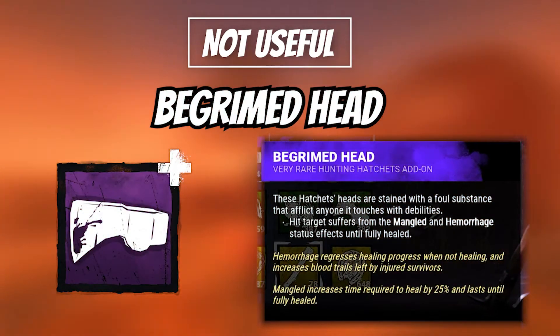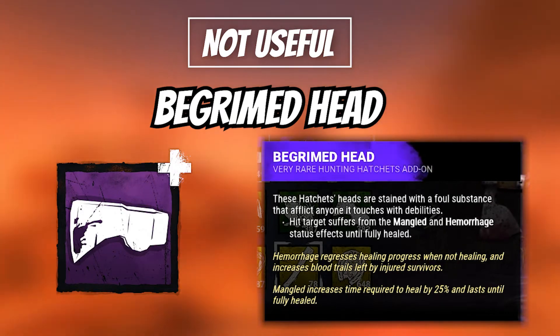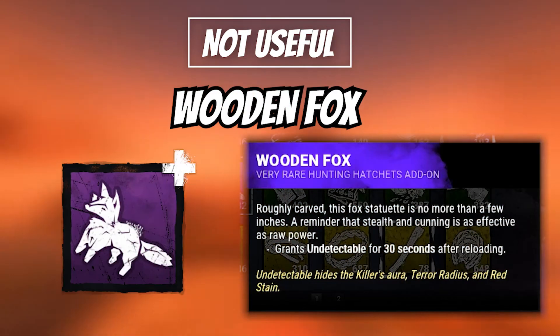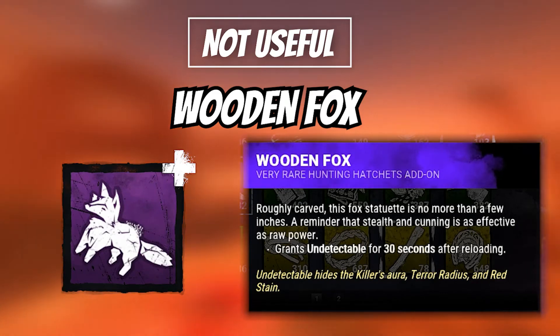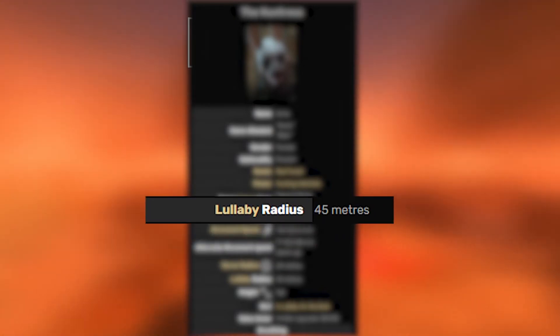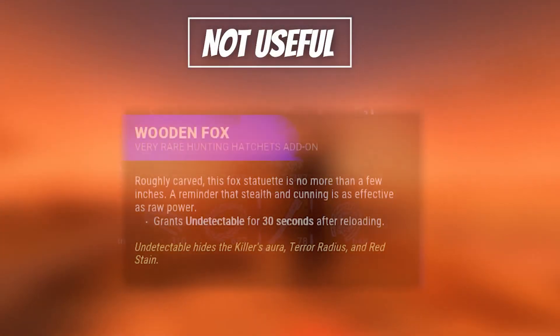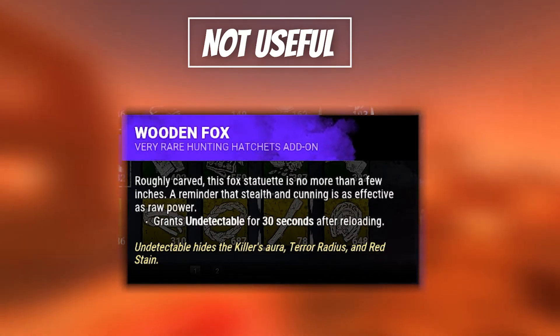The Grimed Head does the same thing, but tags the Hemorrhage status effect on top of it, which just makes survivors leave blood pools more often. Wooden Fox is practically useless — it will work on newer players and is more of a for-fun add-on. Huntress has a static 45-meter lullaby, and the Undetectable status effect will only remove your terror radius for 30 seconds after reloading. Just another add-on to discard.